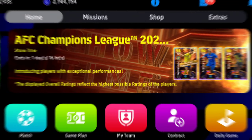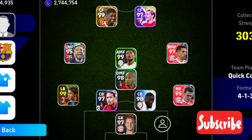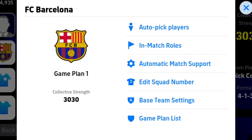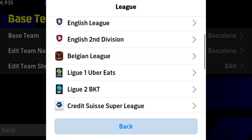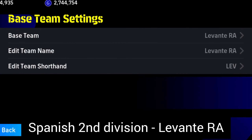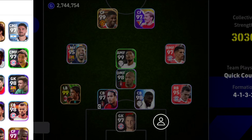The formation you're seeing here is the Paraguay formation from eFootball 2023, but that one is no longer available. Another 4-1-3-2 formation is available where the AMF is positioned a bit higher. To find it, go to Base Team Settings, then Europe, then Spanish Second Division, then select Levante. Go to Change Formation Default and there you go.